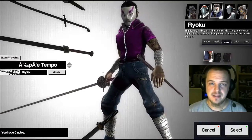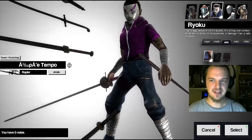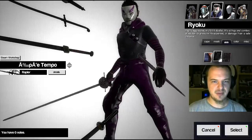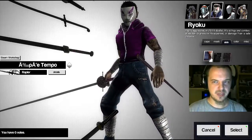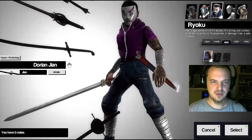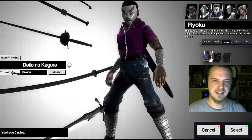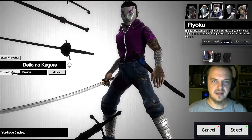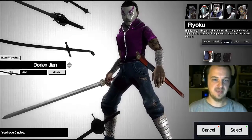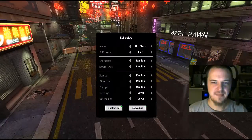Ryoku is the third character I'd like to talk about. He is kind of a capoeira fighter. He uses dance moves to really throw his opponents off balance. I'd say he's even more tricksy than Phalanx, who just kind of pokes the whole time. But Phalanx does have some good side-swiping attacks. I like to use the Katana or the Dorian Geon for Ryoku — you'll see how fast it gets with the Dorian.